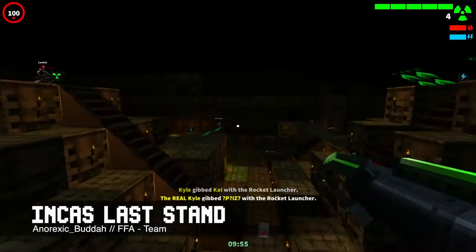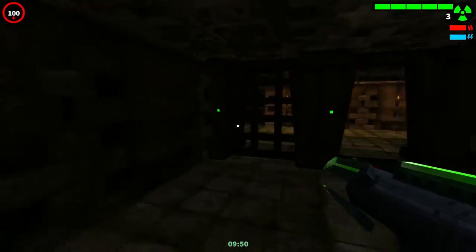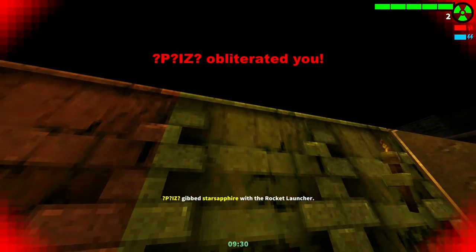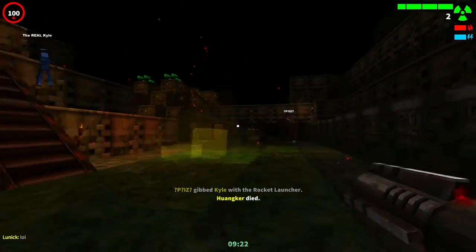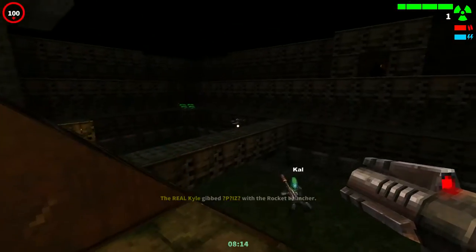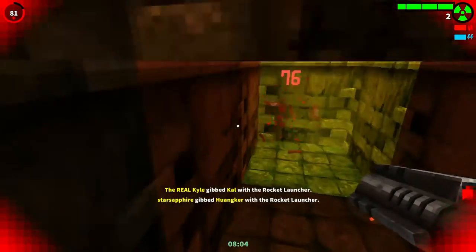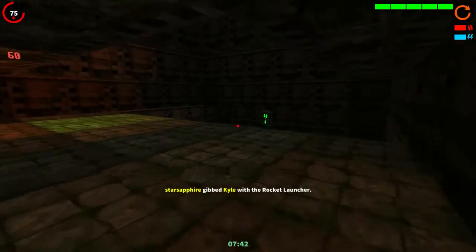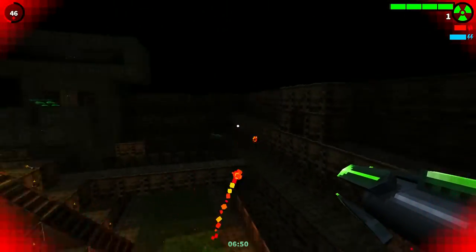The next map is also by Anorexic Buddha and it's Inca's Last Stand. The map is basically a jungle with a few underground mazes and temples, and big guns — you have a lot of big guns. You actually start with a rocket launcher, and most of the guns you're going to get in the game are old-school weapons. That's pretty fun. I think this is one of the maps that we enjoyed the most in the community playdate. I suck at it — I'm not good at aiming, especially mid-air.